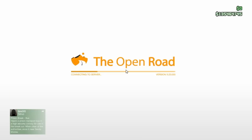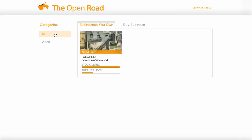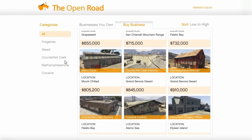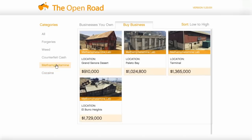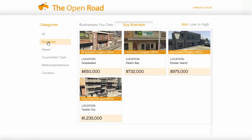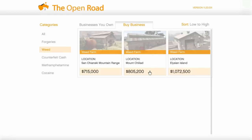When you go onto that, press X and it will come up in the corner. You want to go on All and then Buy Businesses. You can buy all sorts of businesses: weed farms, document forgery offices, methylamine labs, more weed farms, cocaine, counterfeit cash. I really wouldn't do counterfeit cash unless it gives you more money — then yeah, go for it. You just purchase your weed farm from here — that's what you do.